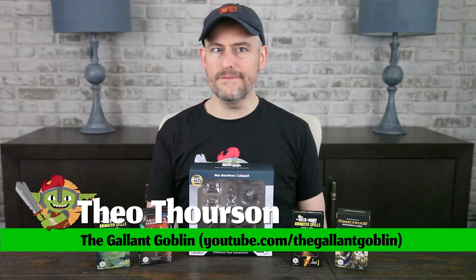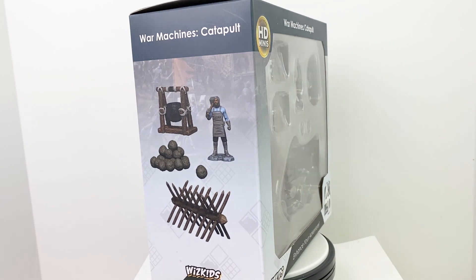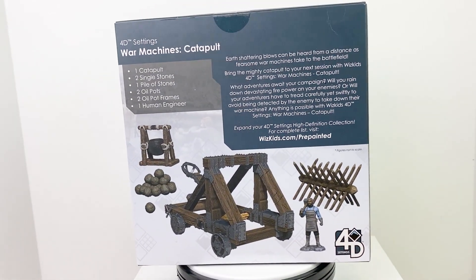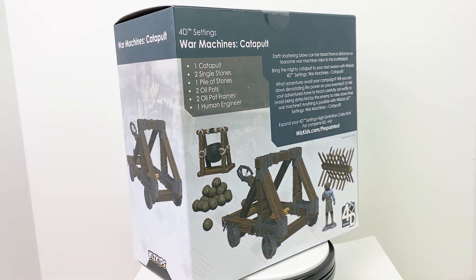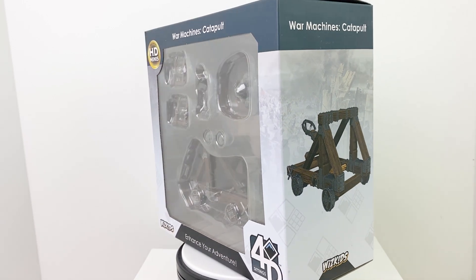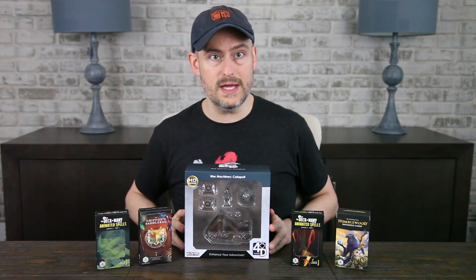Today we have our first review of the new 4D Settings subcollection called War Machines — no relation to Don Cheadle. This is the catapult. If your campaigns involve castles, then having at least one of these available is going to be really handy for your story. As we take a closer look at it, we'll talk about the various ways you can use catapults mechanically and narratively. Do note that it is nonfunctional, so you can't hurl Cheetos at your players or pets — but let's open it up and see what you can do with your catapult.